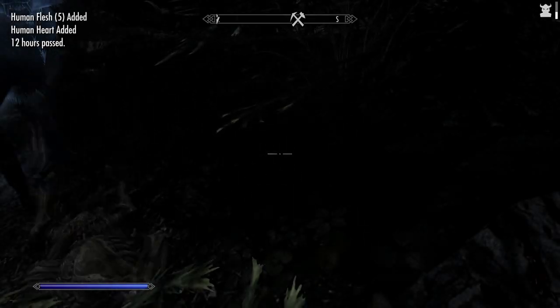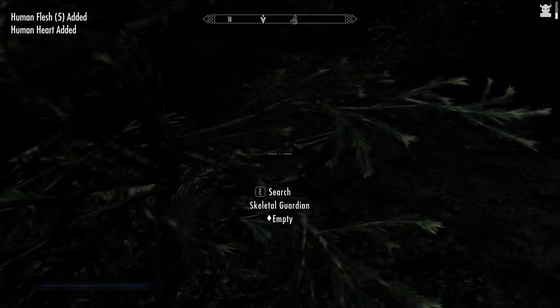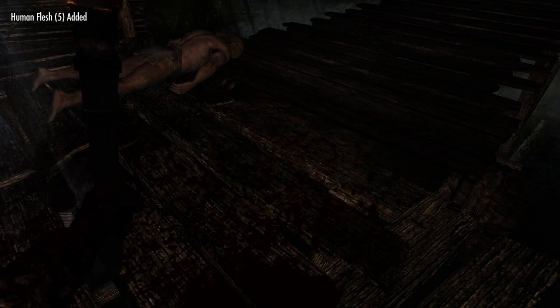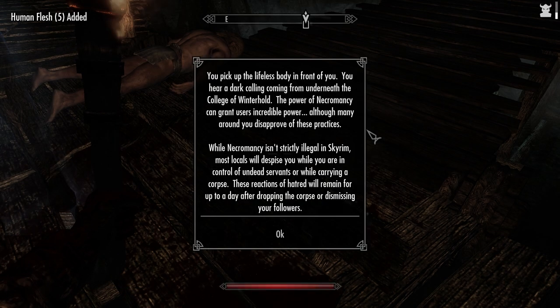Now that you've got the skeleton you have to bring it back to the altar. To bring it back you've got to pick it up, which will over-encumber you — 50 points for a skeleton and 180 points for a fleshy corpse. You can only carry one corpse at a time. This sounds pretty annoying, and I'll provide my opinion on that later.